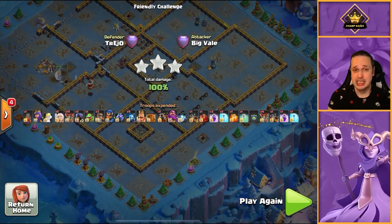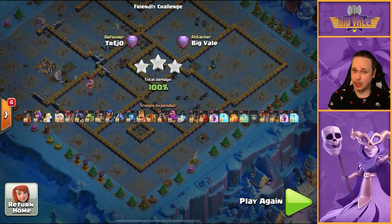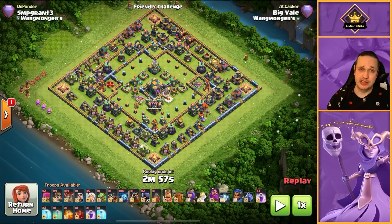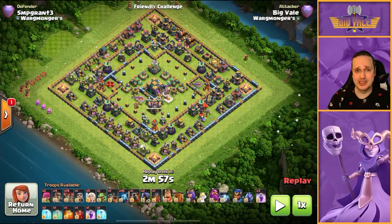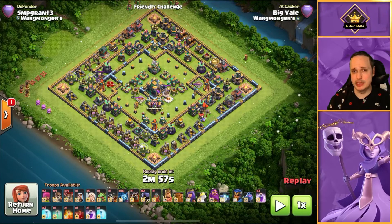Such an effective strategy. If you follow the same sort of steps - breaking down the base, trying to create that linear path - you can't go far wrong. I've got one more Friendly Challenge for you. The reason I did this in Friendly Challenge rather than Legends is because I just didn't come across any ring bases in Legends. Anyway, let's press play and talk through the attack as we go.